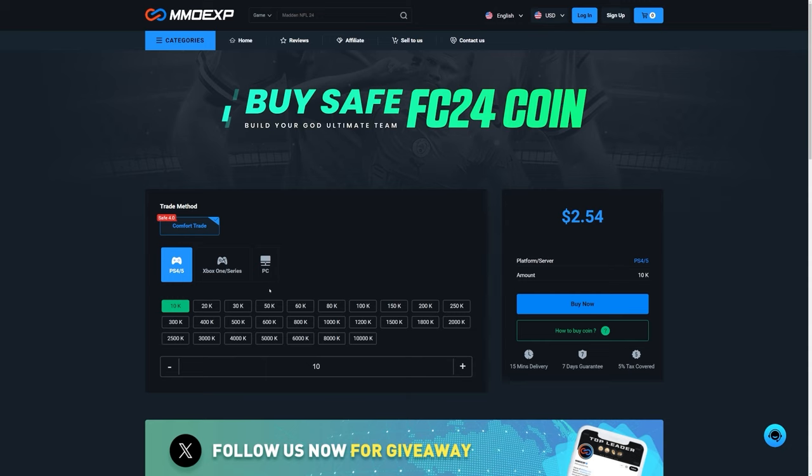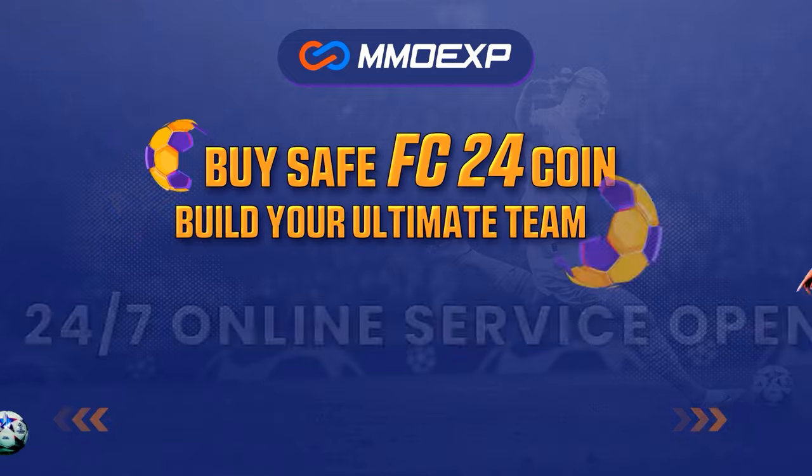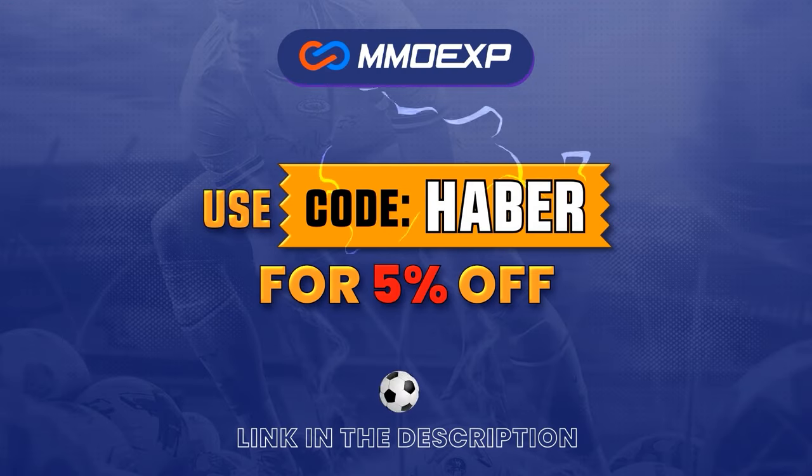If you guys are looking for cheap, fast, and reliable Ultimate Team coins, check out MMOEXP.com. Link in the description. Save 5% using code HABER.